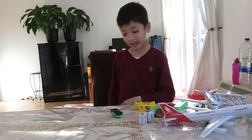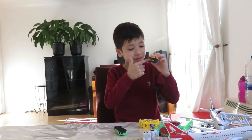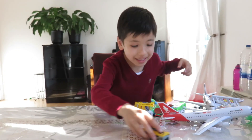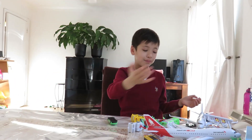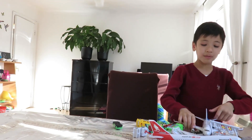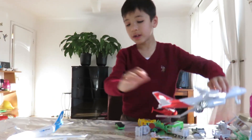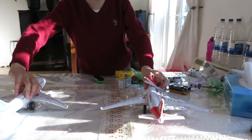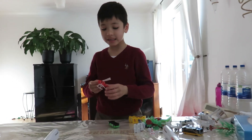Right guys, now I'm gonna set up the airport. First things first — here it is. We have a nice Hot Wheels airline bus, we'll need that because it's an airport bus. We've got a nice airplane here. Obviously we don't have buildings so we're just gonna put them wherever we want — put them like this. There we go, nice plane.